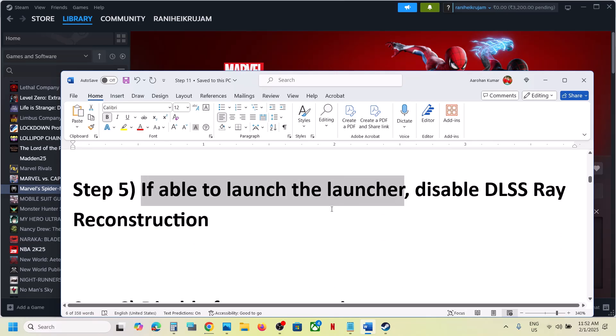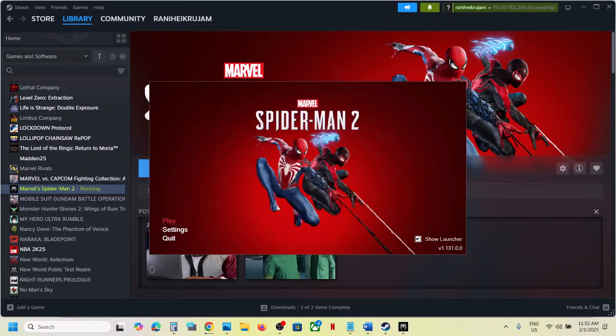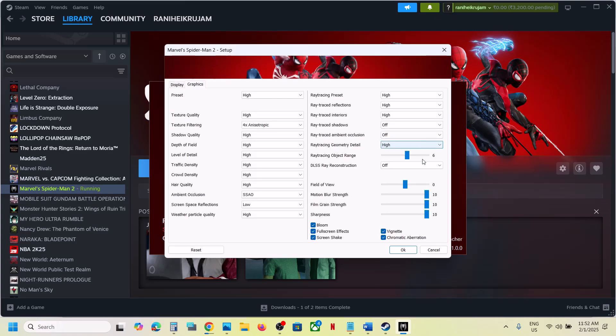If you are able to launch the launcher, you can disable DLSS Ray Reconstruction. Launch the game, go to Settings, then Graphics. If DLSS Ray Reconstruction is on, turn it off and then check.